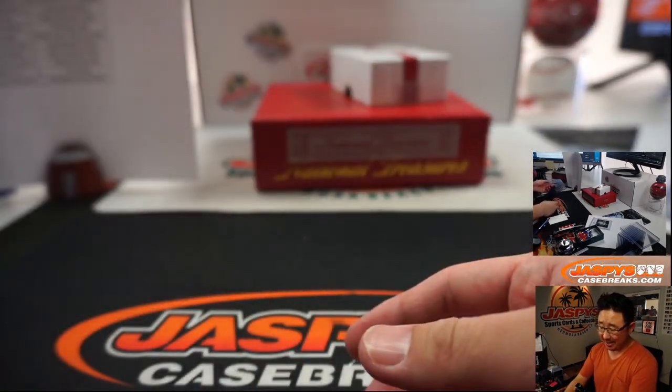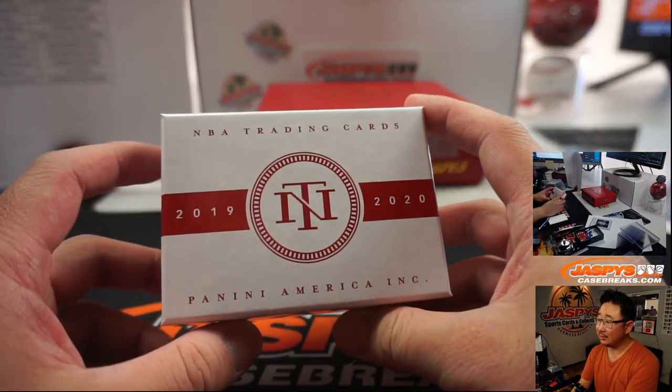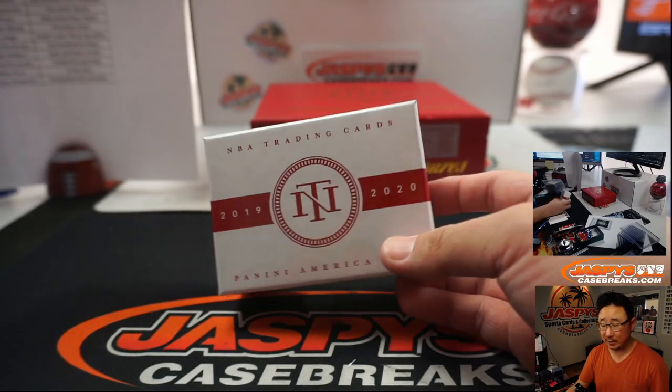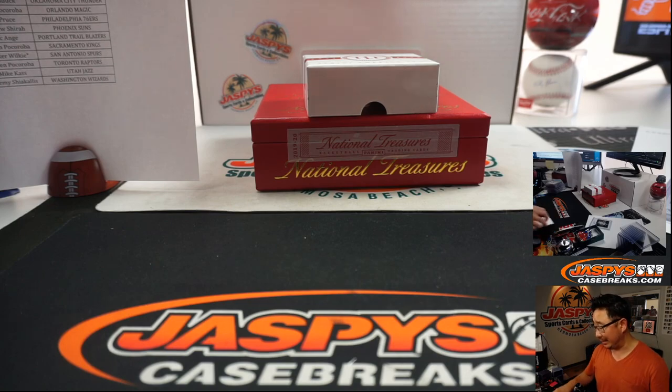So there you go, there you have it, boys and girls — nice couple of boxes here. Let's finish strong, let's finish off the last two boxes. It's in the store right now, jazbeescasebreaks.com. Technically sold out, just needs one number block to finish up. Let's get it done and let's see what's in those final two boxes. I'm Joe — I'll break that with you later tonight. Bye-bye.